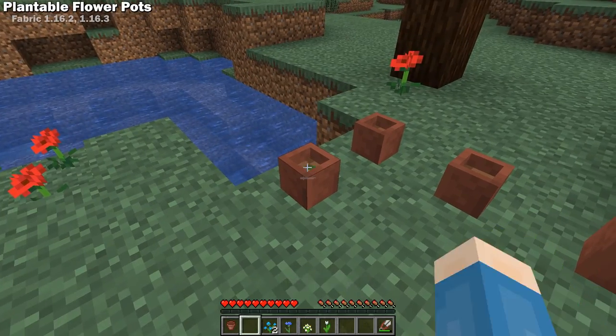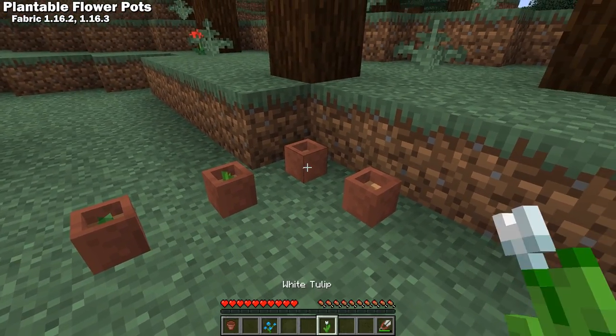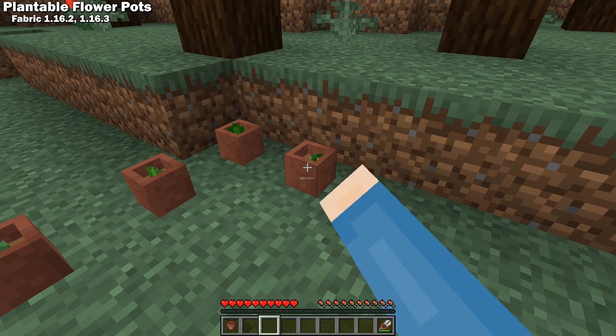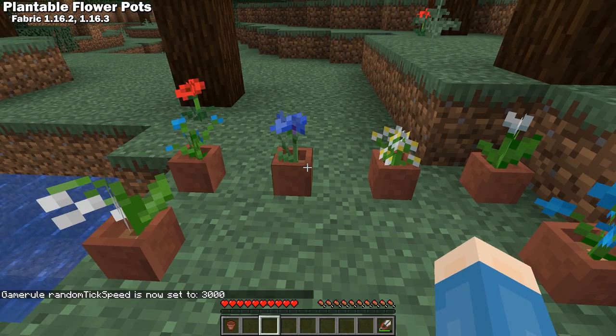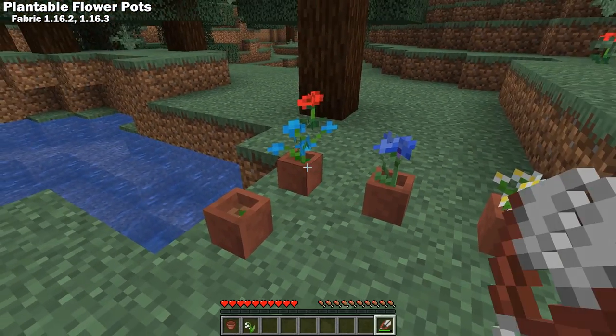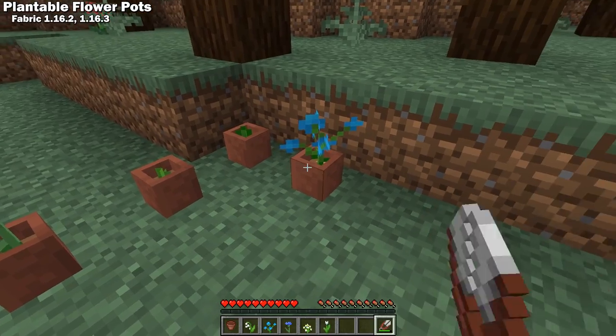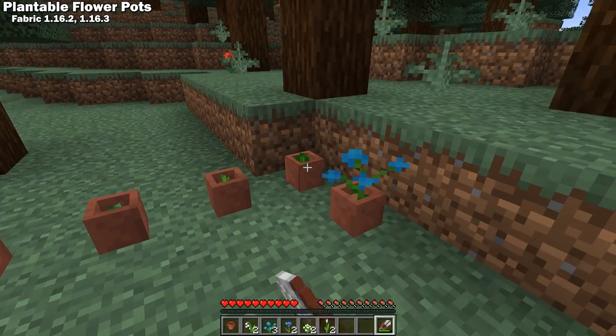Plantable Flower Pots is a Fabric 1.16 mod that allows you to plant flowers in flower pots and harvest them with shears when they bloom. This is a very simple and kind of realistic way to get flowers in Minecraft. I just wanted to let you know that I do have this set to 1000 times the normal growth speed for the sake of the video — the pots don't actually grow flowers this fast.